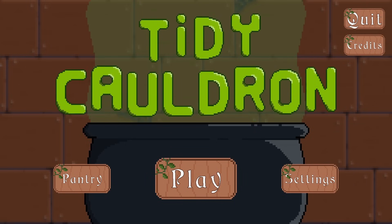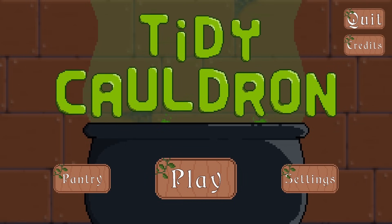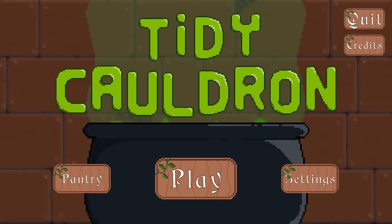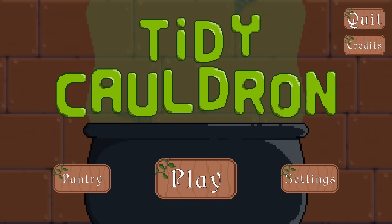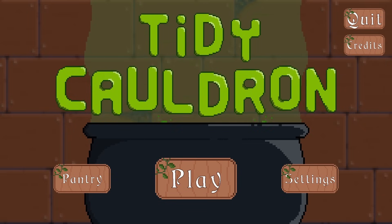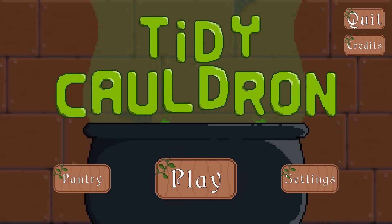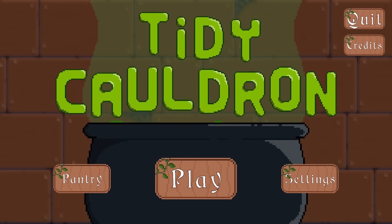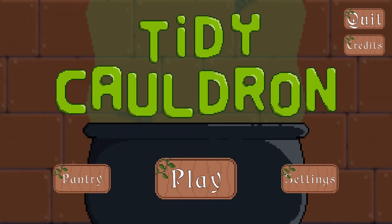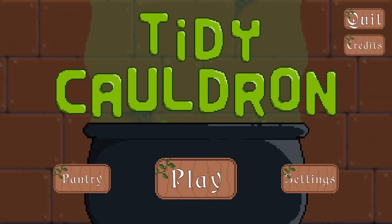Hello lovely people, welcome to the Geek Cupboard, I'm Penj, and welcome to Tidy Cauldron — a game where we have to fit various magical ingredients into a cauldron. It sounds easy, just pop things into a cauldron — nice and simple. But no, this is a puzzle game. Each cauldron has a different layout, and the things we're putting in each have a different shape, so we have to work out the best way to fit everything in.